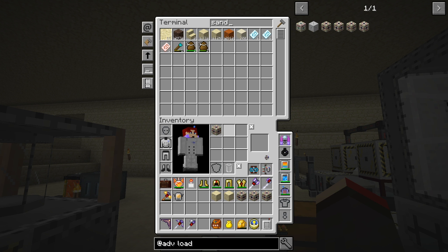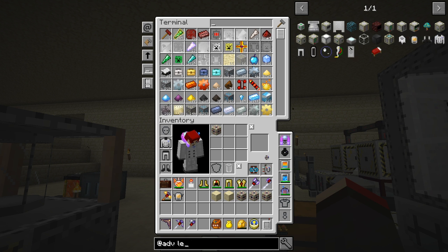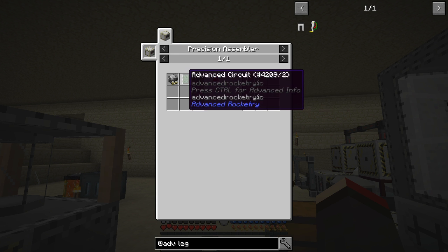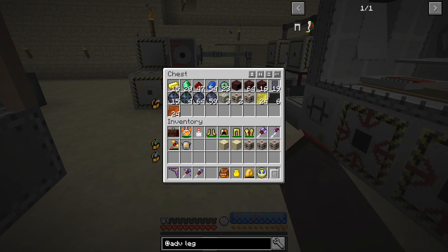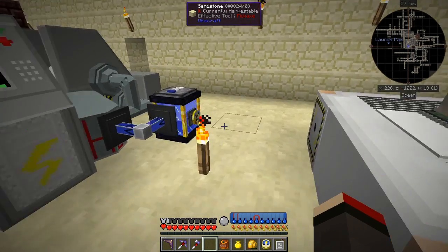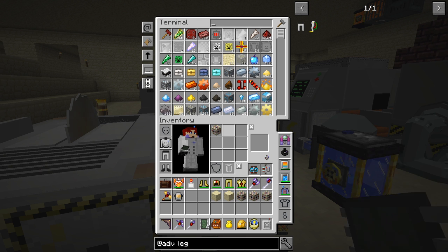The bionic leg is also made in the precision assembler - we need a motor, an advanced circuit, and a control circuit board. Let's have a look at what we've got. We haven't even got an advanced circuit actually - let's go and make some. Let's make four of those. We simply take an old advanced circuit plate, cut it up, and we'll get some advanced circuits. We also needed a circuit control board.